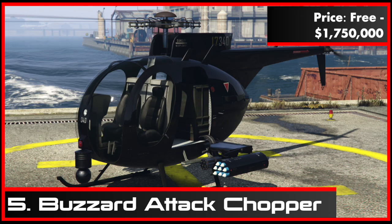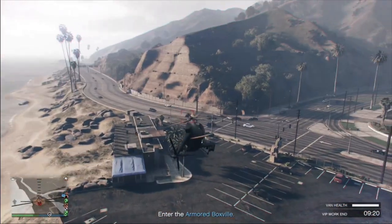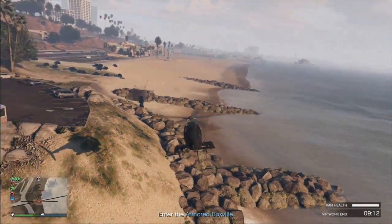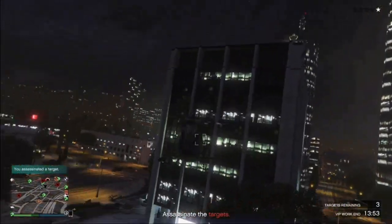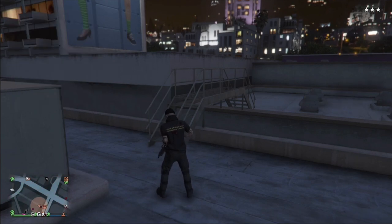At number 5, the Buzzard Attack Chopper. If it were not for our number 1 placement, the Buzzard would surely be the must-have vehicle in the game. It drops to 5th simply because the other 3 vehicles will be used more. The main benefit of the Buzzard is that it's ideal for escaping the cops or other unwanted threats.